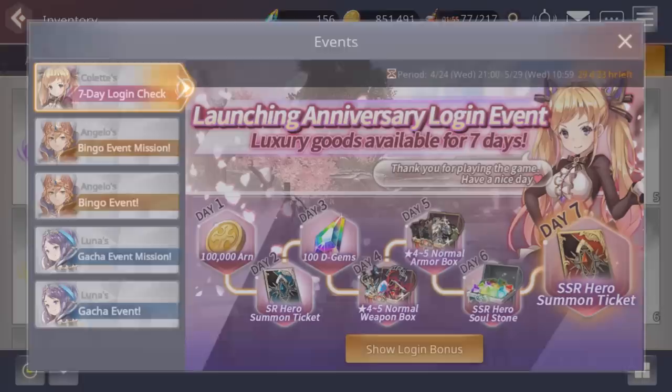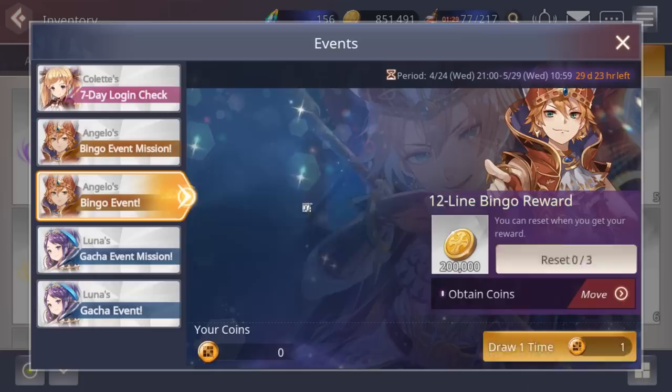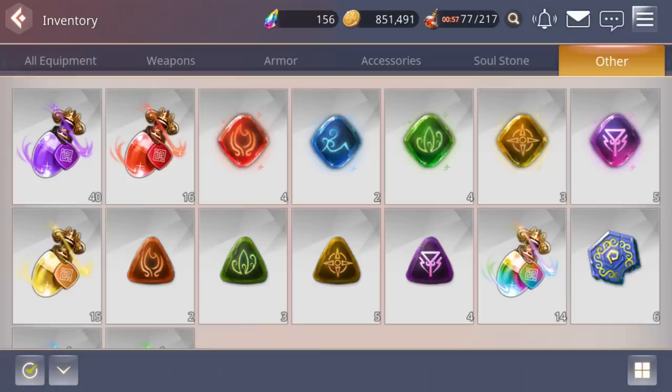Now we have events. Currently there's a launching anniversary login event — a seven-day login gives an SSS Hero Summon Ticket, which is awesome. There's also a bingo event going on where I've already cleared the board once and I'm on my second attempt — you get a bunch of ARN, which is gold. There's also Luna's Gacha event mission where you complete tasks to get tickets you can trade in for cool rewards. These events may change depending on when you watch this video.